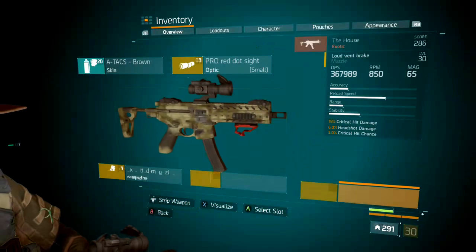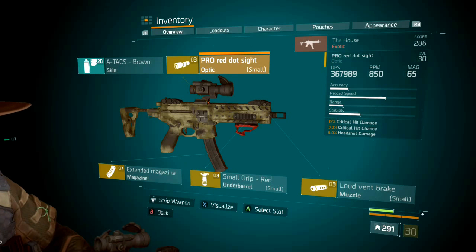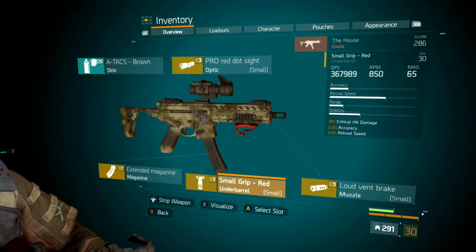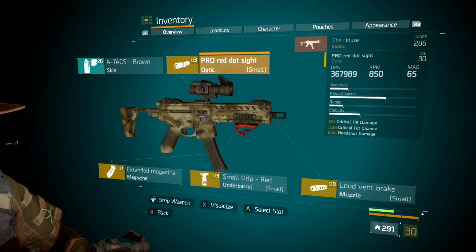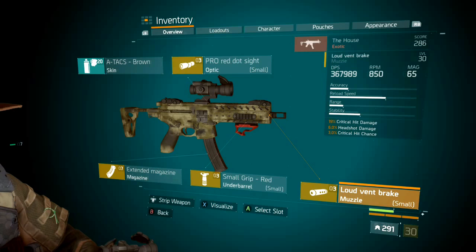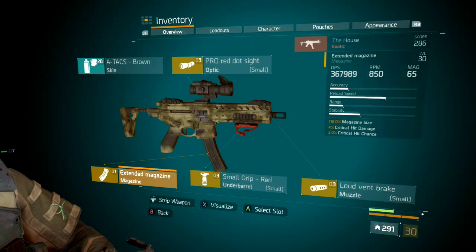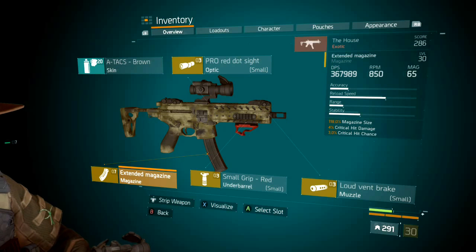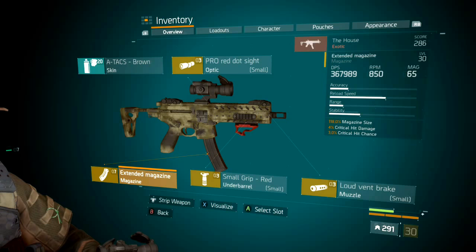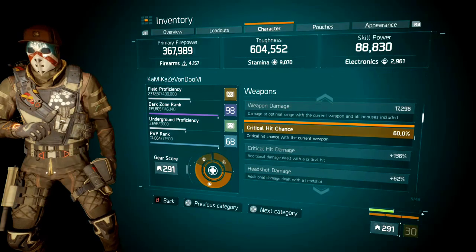The weapon mods I'm using on the primary are: Loud Vent Break, Small Grip, Extended Mag, and Pro Red Dot Sight. To make this a max crit chance and max crit damage build, make sure you have 19 on the crit damage on your muzzle, under barrel, and optic, and make sure you have 3 crit chance on your muzzle, 3 crit chance on your optic, and 3 crit chance on your extended mag. The extended mag is special — it has mag size, crit damage, and crit chance. Do all these steps and you will have a max crit chance, max crit damage build.